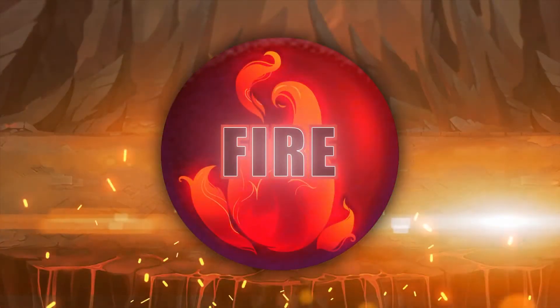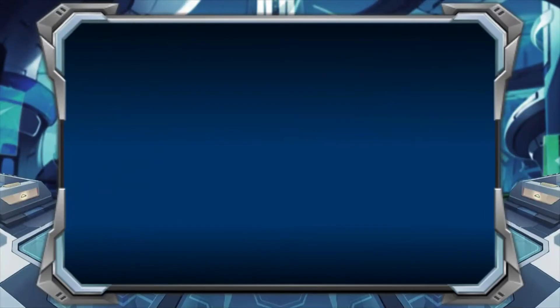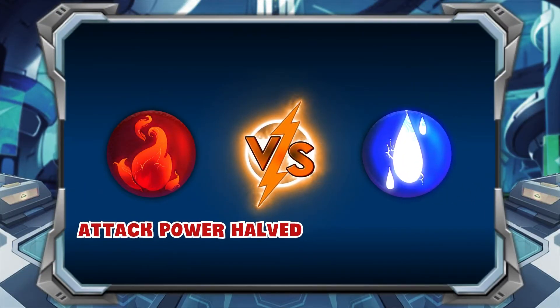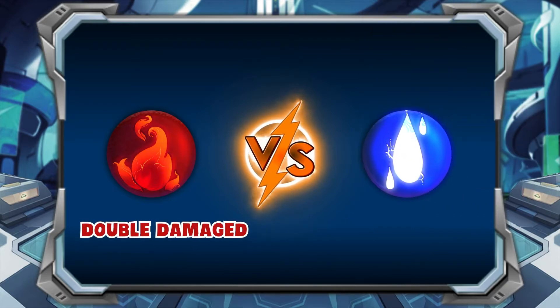The next type is Fire, with monsters Fung, Kasagi, and Alice. Fire has the highest damage attack of all types. Double attack against type Earth. Takes double damage if confronted with Water. Defensive Ability: Damage reduction against type Earth. Normal damage with Thunder, Light, and Dark.